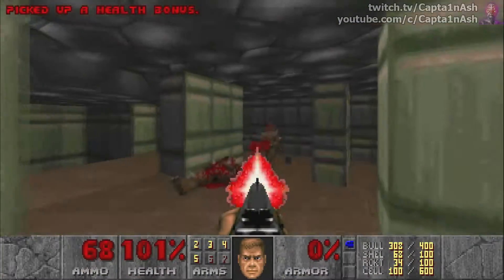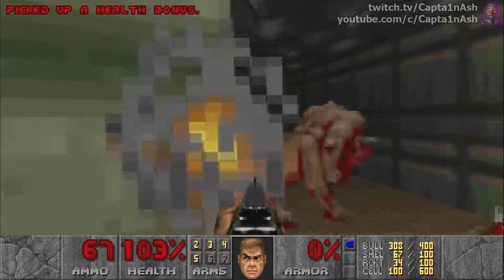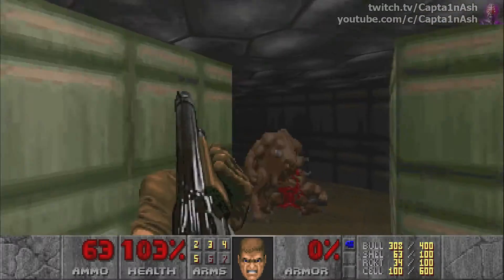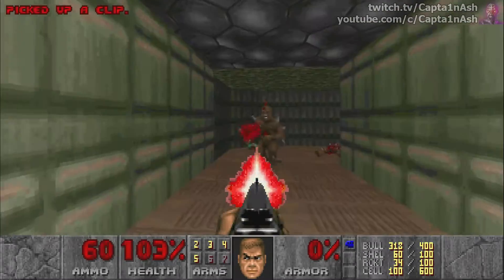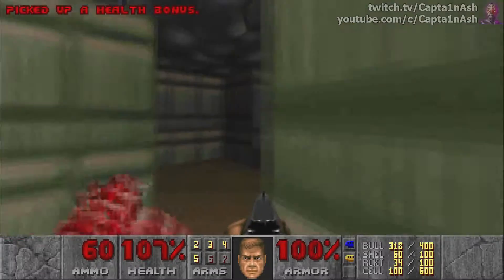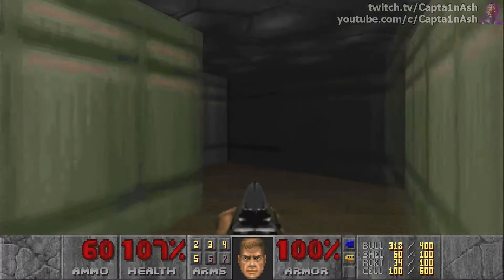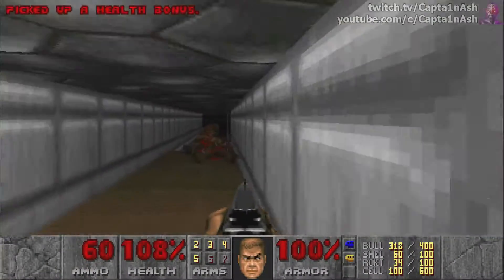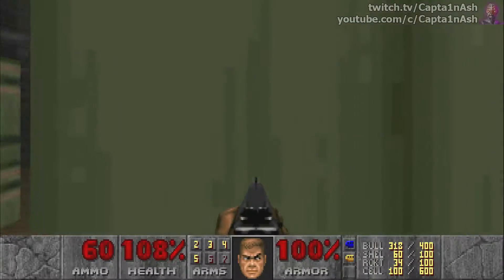You can play source ports of Doom where you can look around and jump and crouch, but that kinda kills the experience for me and makes some levels kinda trivial. Especially like Dead Simple in Doom 2 — if you can jump in Doom 2, then Dead Simple is literally Dead Simple. You just jump to the middle platform and hit the switch. No Mancubus needs to be harmed at all. It's amazing.